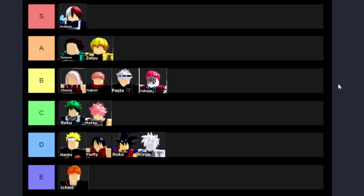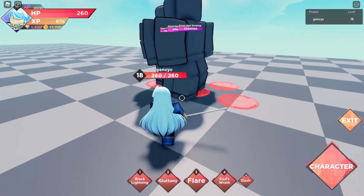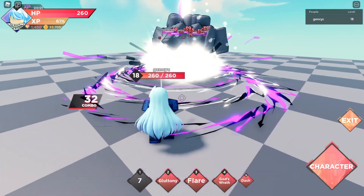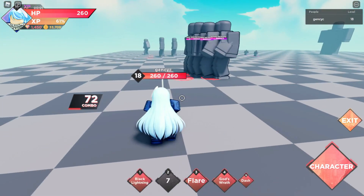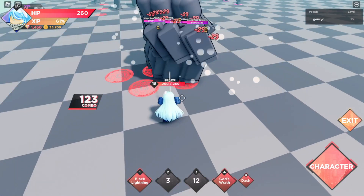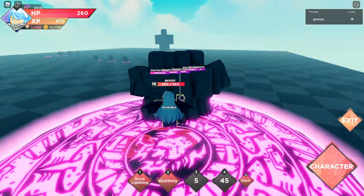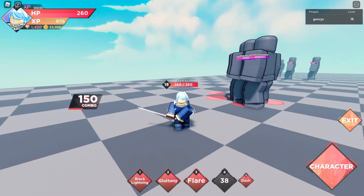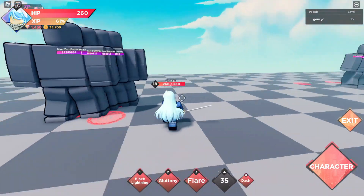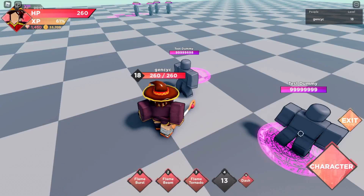The next one is Ramura. Her damage is almost the same as Zetsu's. Her skills deal a good amount of combos — she can do twice as many hits as Zetsu — but her damage is half of Zetsu's. She's great for area damage. Her fourth skill makes her invincible, so you can save time not getting hit and still deal lots of combos. Because she deals almost the same damage as Zetsu, I'll put her beside Zetsu at the A rank.